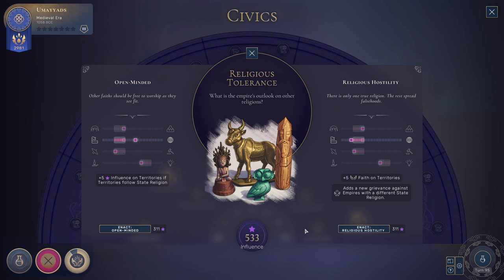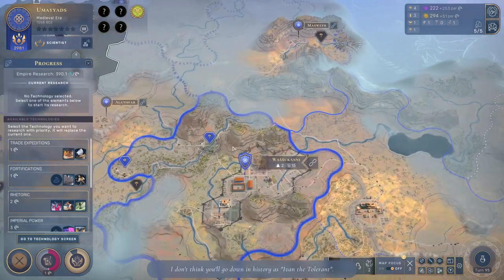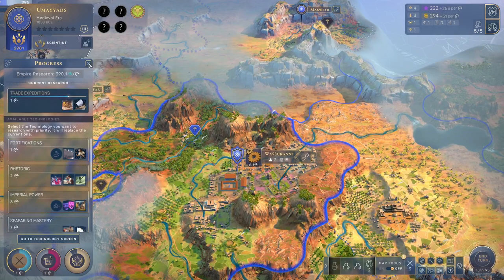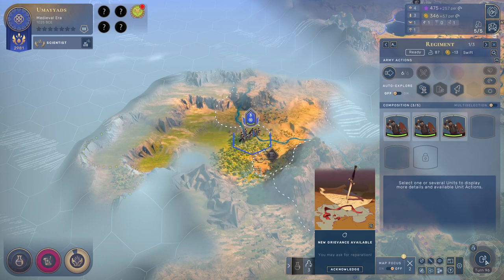I should do the religious work thing. Now we want to attach more things but maybe we'll run this. I don't think you'll go down in history — the grievances might be fun to play with. We're going to keep taking some cheap techs, power through the fame stars.